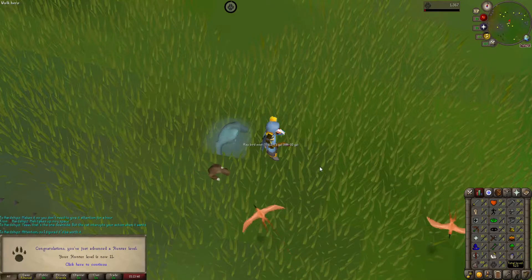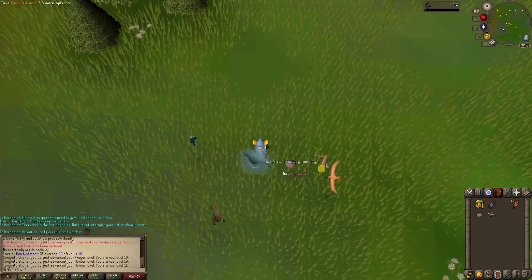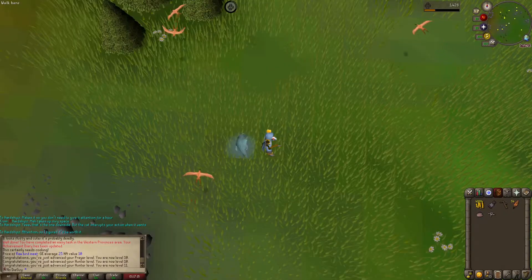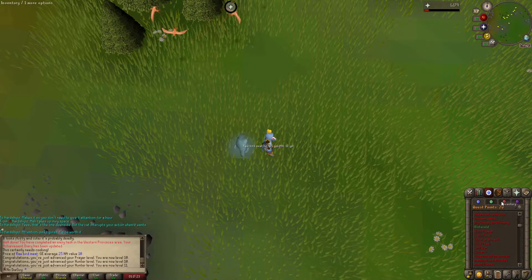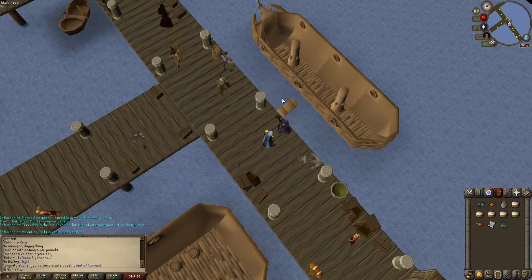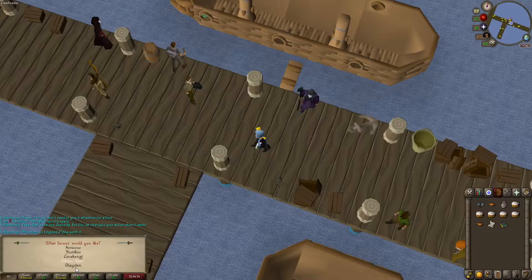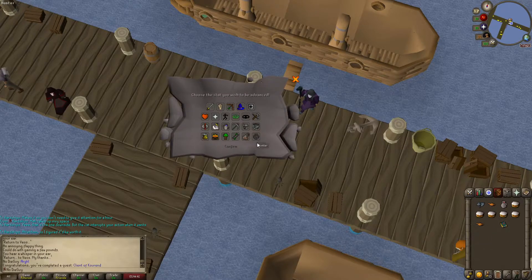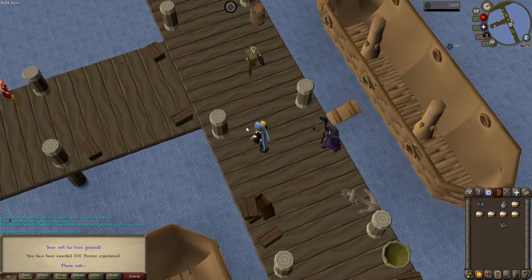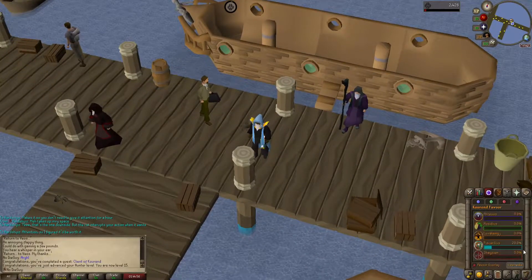That's 11 Hunter. Now I'm going to complete the Client of Kourend quest and use the XP lamps on Hunter — that will give us exactly 15 Hunter and also 20% favor in Piscarilius. Then all we have to do is hunt sandworms to 100% favor. Client of Kourend is complete, let's use our certificate on Piscarilius and our two XP lamps on Hunter. That gives us level 15 Hunter, let's go get 100% Piscarilius favor.